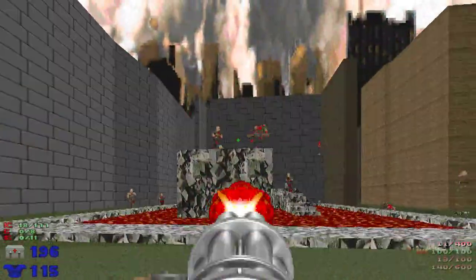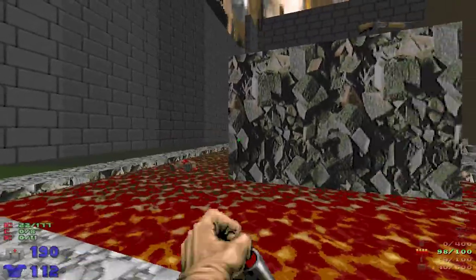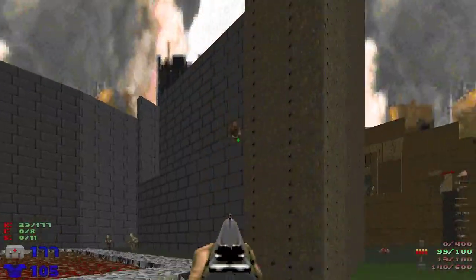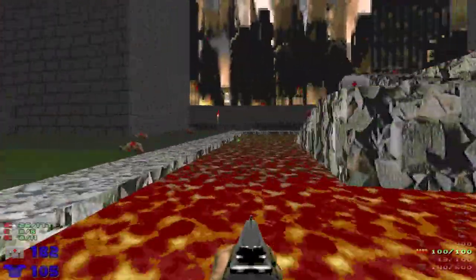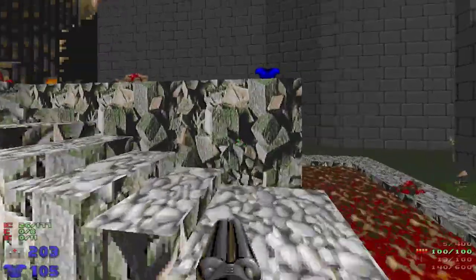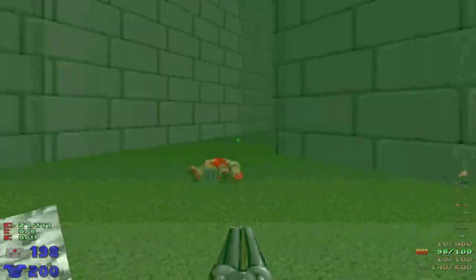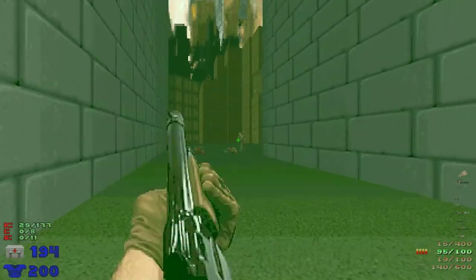Running out of chaingun ammo - that's what I definitely want to use here. But beggars cannot be choosers when you're limited. The thing about this map is there's a ton of enemies and a lot of them are just little grunts. The problem is they're everywhere and they're hit scanners, so you have to watch these ledges. Switch to the shotgun if you have to. And I have to.